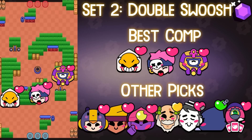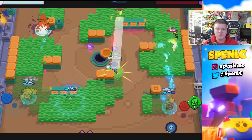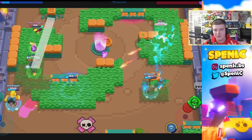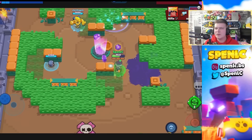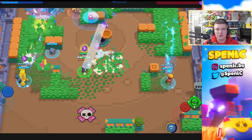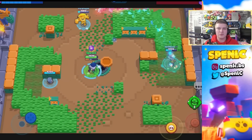Moving on to set number two, we have Gem Grab on Double Swoosh. For the mid it's either a Penny or a Gene — it depends on whether you're good at hitting pulls or want to keep it simpler with Penny. Penny is great at bursting down anyone that wants to flank down the left side. She pairs really well with Bo — getting that super totem is always strong on Double Swoosh. Pairing that with Gene or Penny you're going to get supers every single time, and then Bo can throw his mine into the middle to break open the grass.